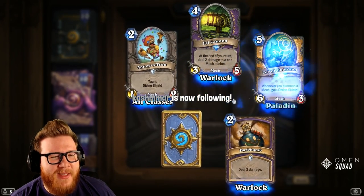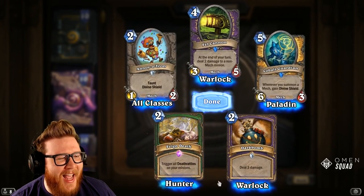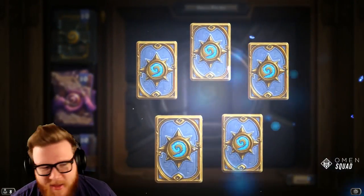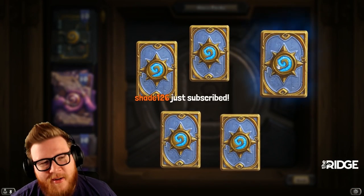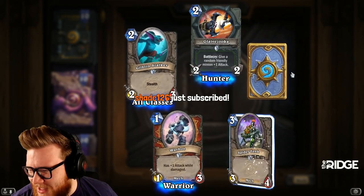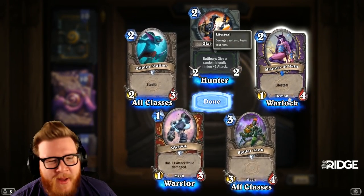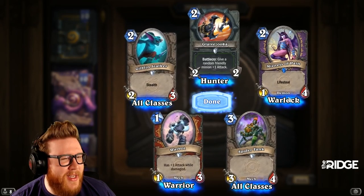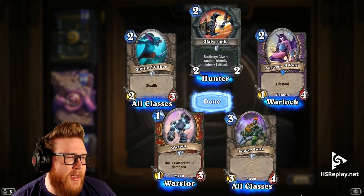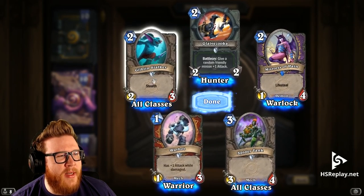Really good packs so far. Cobalt Guardian — geez, that's a cool card, forgot this existed. Feign Death — oh yeah, Death Rattle Hunter dream if only. Never sure if it's Screwjank Clunker or Screw Junk Clunker — I don't know which of those is right. Goblin Stalker — this card actually saw play occasionally. We see other stealth cards that don't have quite as good a stat line; it didn't get played a ton but at least a little bit.